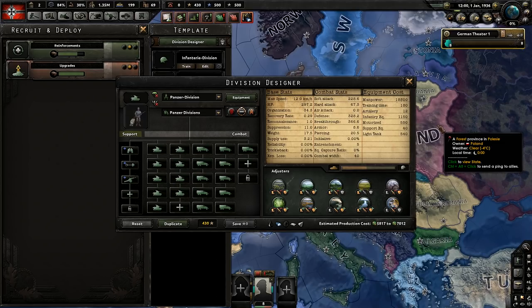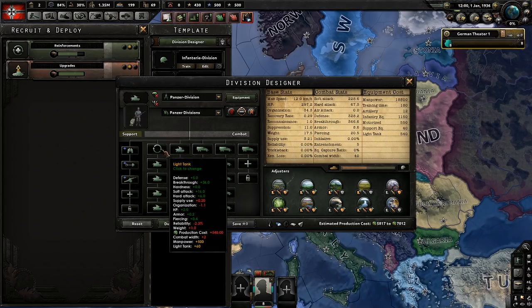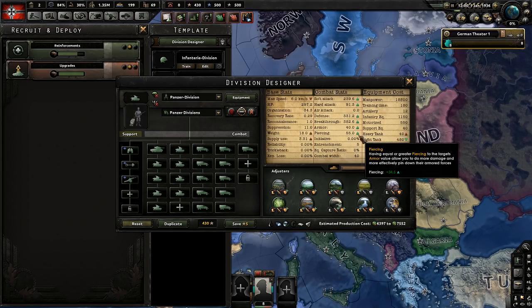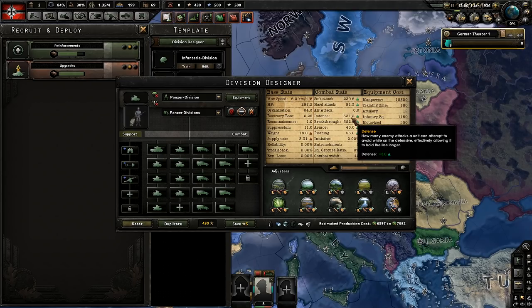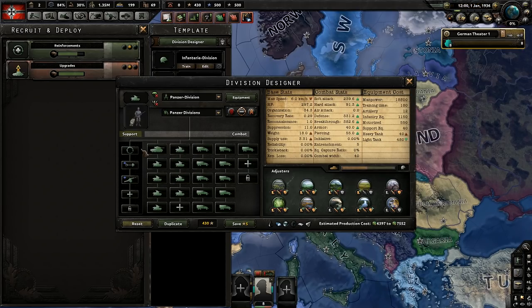The way Hearts of Iron 4 makes template stats is it's based on the average stats of the entire unit. This means adding a single heavy tank to an all light tank division will actually increase the stats of all the tanks in it to have the stats of a heavy tank. As you can see here, our armor went up by just adding one heavy tank. Our breakthrough went up 16, defense only went up 3, but armor went up 31 and piercing went up 34.